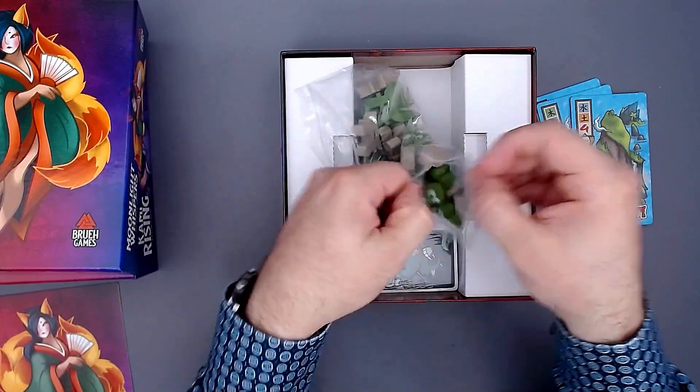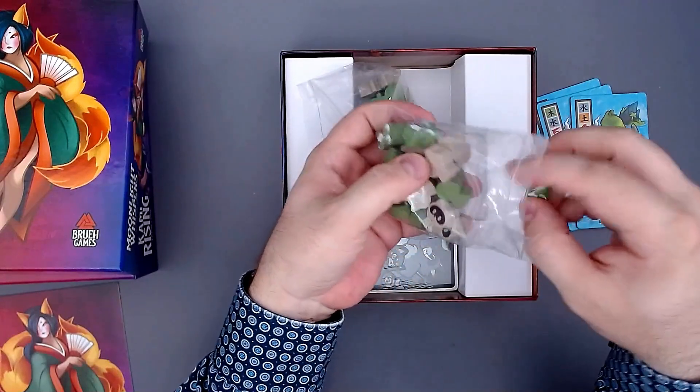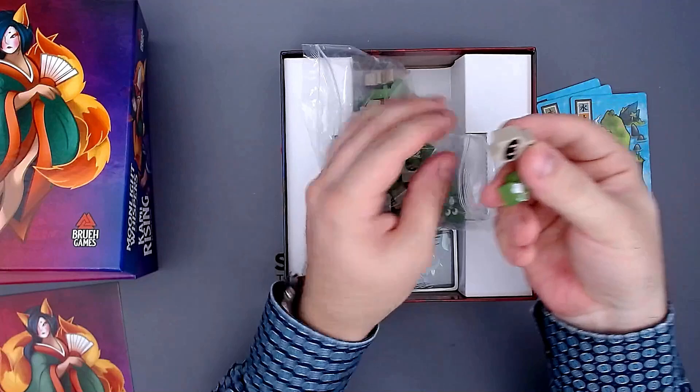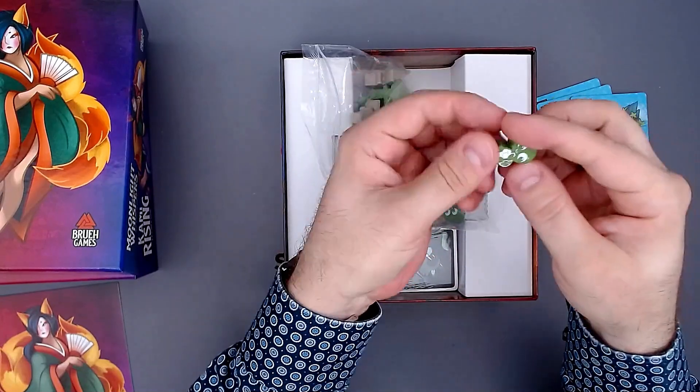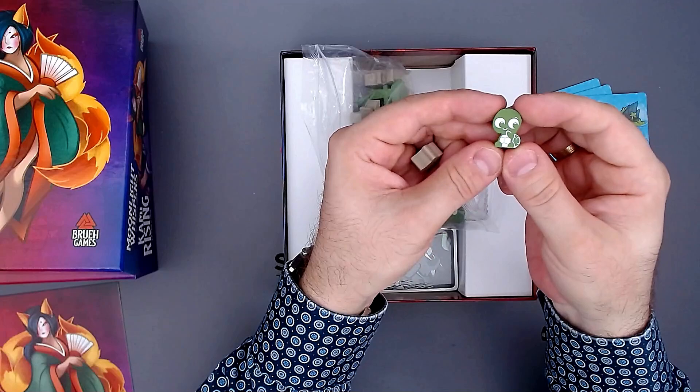I think the Kappa and the Tanuki — both are going to be my favorites now. Look at these. Look at the Tanuki and the raccoons there. These are amazing. And also take a look at the Kappa. These are the cutest thing ever.